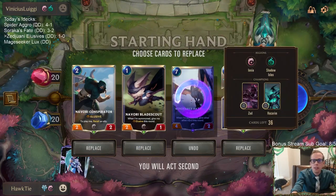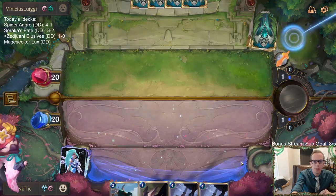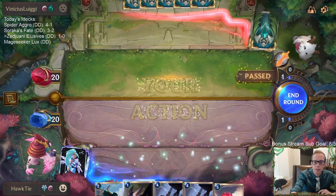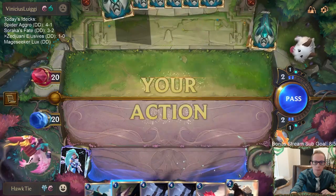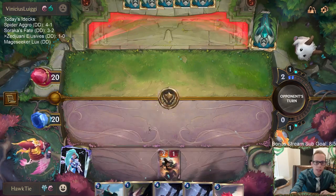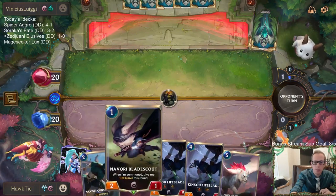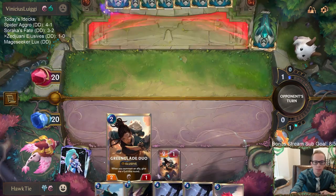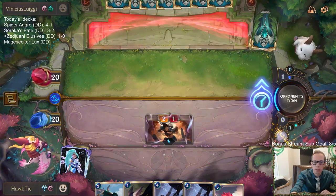Alright, Hatchling gone, Fury of the North gone. Omen Hawk — darn, this would have been a really good Omen Hawk game. I was planning on playing the Blade Scout on turn two, and then turn three I was going to have Conspirator pick up Blade Scout. But of course we just have Greenglade Duo — we're going to play that instead.